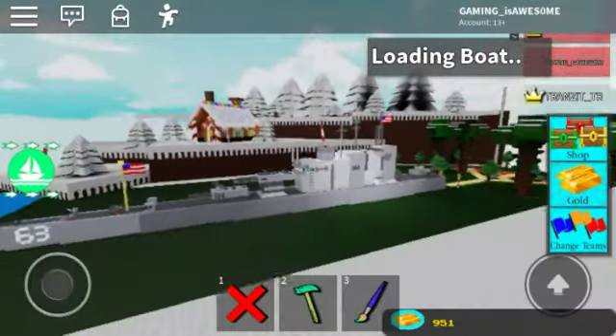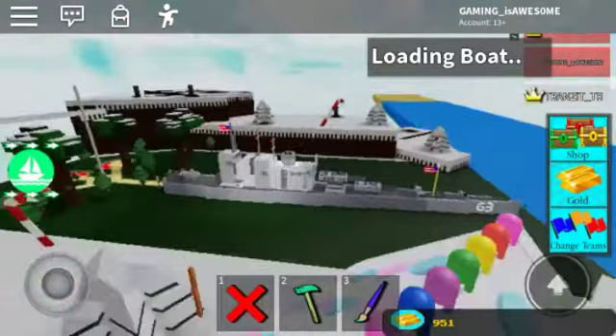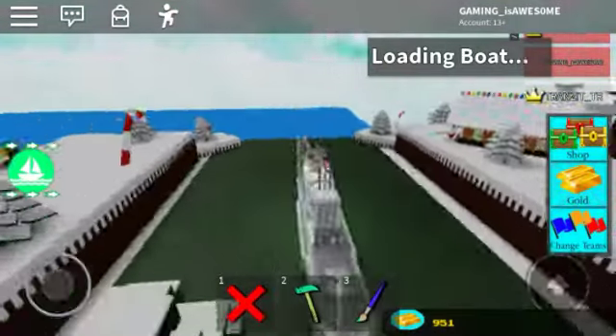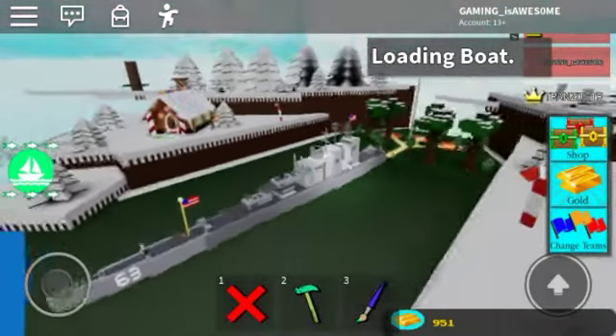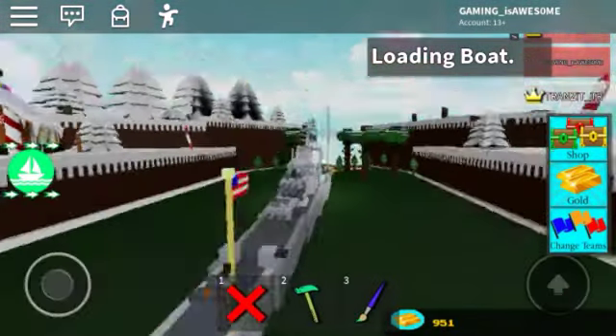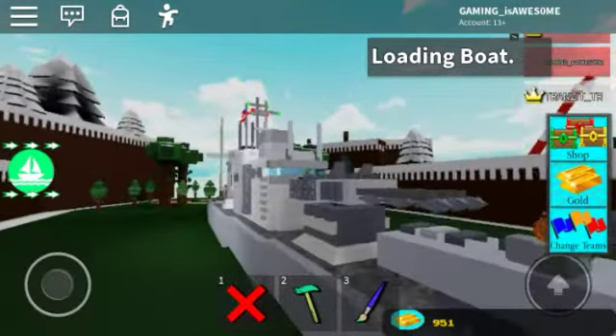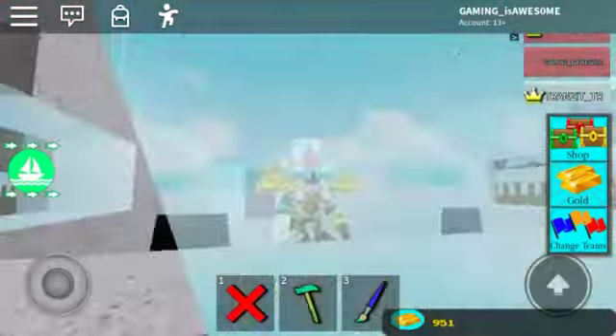The turret right there actually moves. I put a wheel underneath it and a car seat on it, and then it moves. You click a button, fireworks shoot, and you just have to pretend that they are actually tank bullet things. Let's actually hop in there.